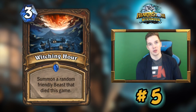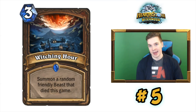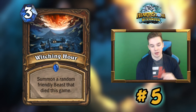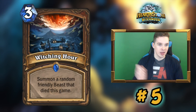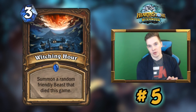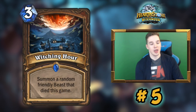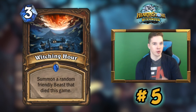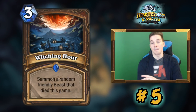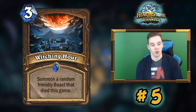Another reason it's powerful: you have Master Oakheart to tutor out Hydronics, and you have Poison Seeds and Naturalize in Wild to activate Witching Hour after one Hydronics has died. On turn ten you can play Master Oakheart plus Naturalize on Hydronics, get a board of six taunts, then play Witching Hour plus Poison Seeds to clear your opponent's entire board. Hydronics' deathrattle fires before Poison Seeds activates, so instead of getting 2/2s you get a full board of taunts — a really strong combo.